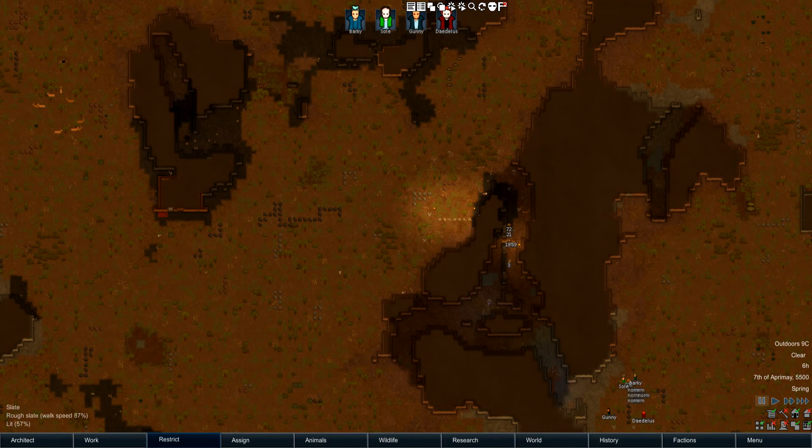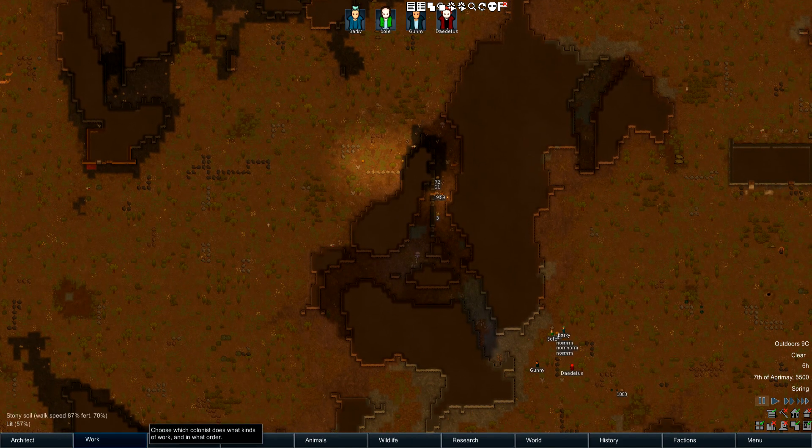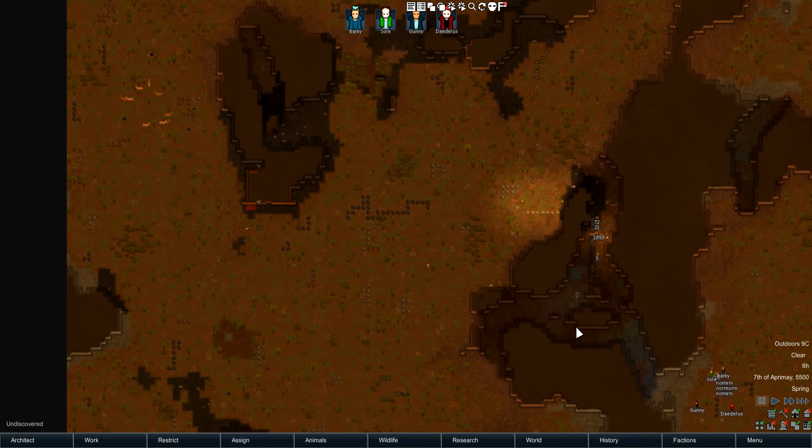What's up folks, it's me Barky and I'm here with another mod for RimWorld 1.0 — this is the Real Ruins mod. Basically what this mod does is every time you spawn on a map from the start, it takes blueprints from another player and imprints them on your map. So I'm in the world, in the map right now, I came from the world tab.